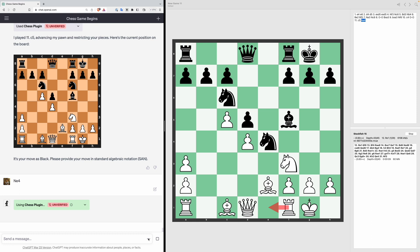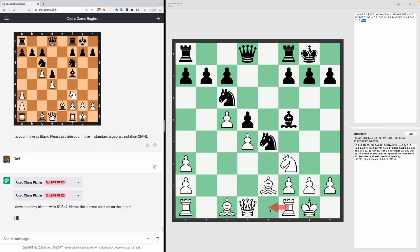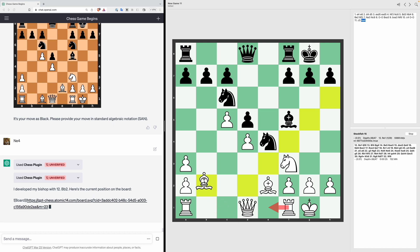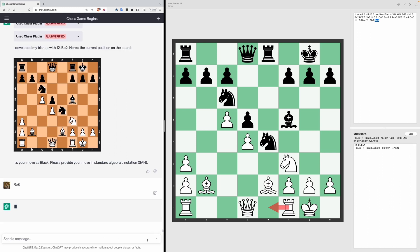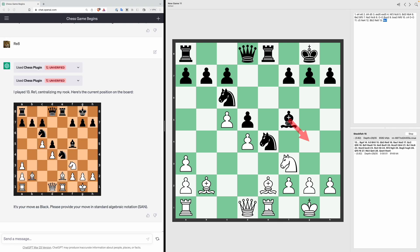Stockfish says ChatGPT should move his rook to E1, but instead he develops his bishop to B2. Stockfish says we should move our rook to E8, so Rook E8. ChatGPT then moves his rook to E1, which is what Stockfish was recommending. In response we should move our bishop to G4, but first let's ask ChatGPT what its strategy is.